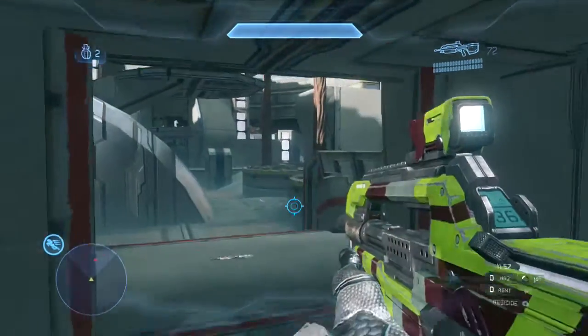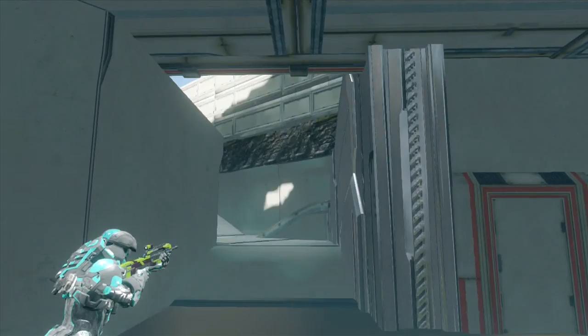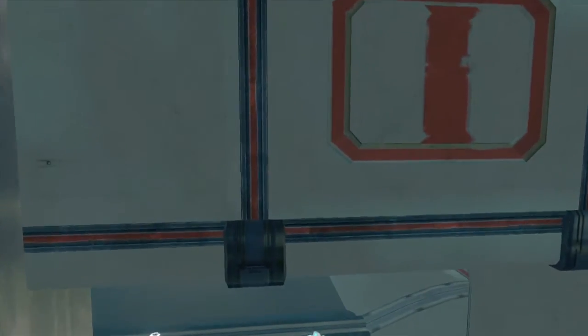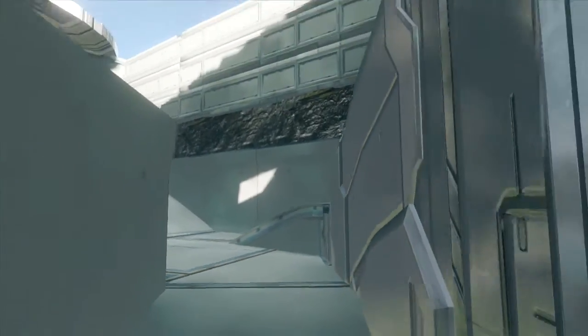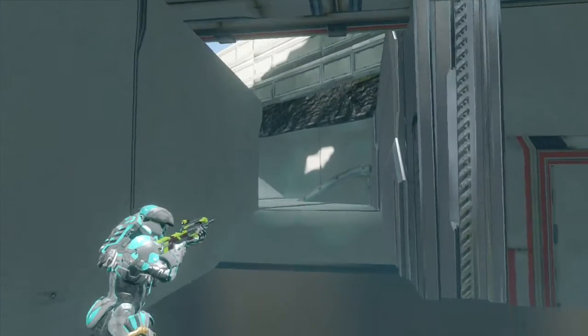Off the spawn here, you immediately see a player and go for him. This is a little bit confusing — you act like he's going to drop on top of you. Basically, you have the first shot on this kid. This guy has not chosen a very good route. If he drops right here, his legs are going to come out first, so he won't be able to shoot you first. You really have the first shot on him, and it's highly likely you can out-BR him. But instead you back up and throw a grenade, and the guy doesn't even charge you.